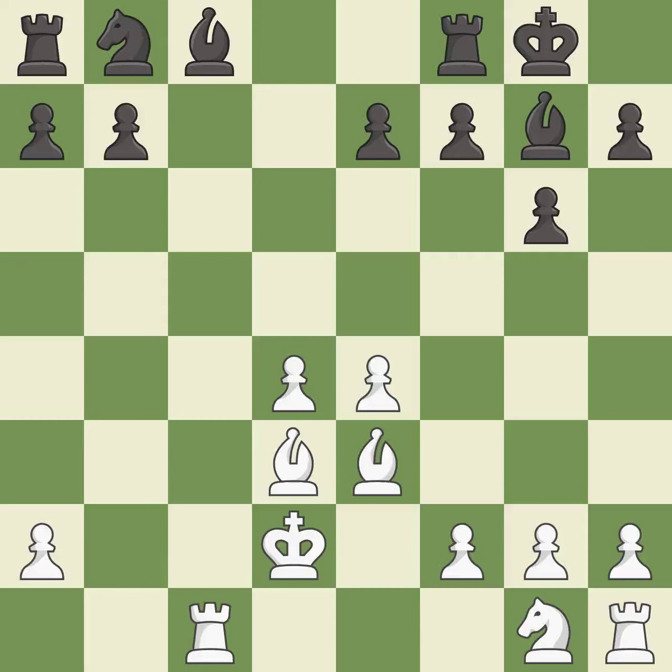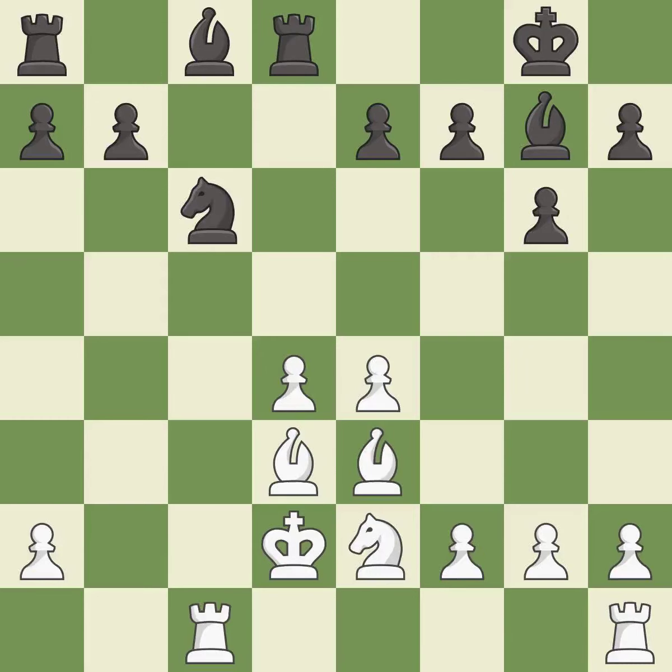This threatens to activate a rook by getting it to the 7th rank — it is good, and that's what I would have recommended. The pawn is now adequately defended. This develops a knight off its starting square, getting it into the action. This protects an under-defended pawn that is under attack. This strikes at the center with a pawn, fighting for space — it is excellent. This maintains the balance in material with a good trade.